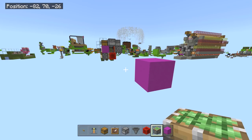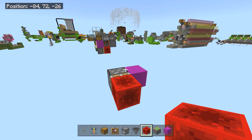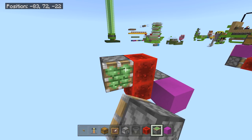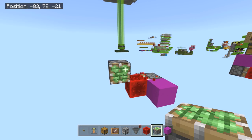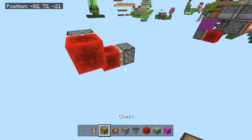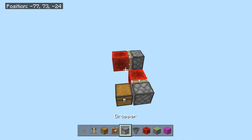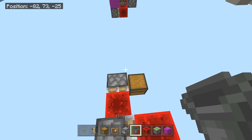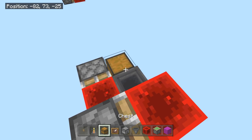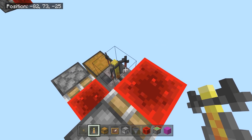Let's start this off with a sticky piston facing backwards into a redstone block. Place another redstone block here — that's the basis of most of the build right there, that little circuit combo. The chest goes here, then crouch-place a hopper into the chest, and the brewing stand goes right here.